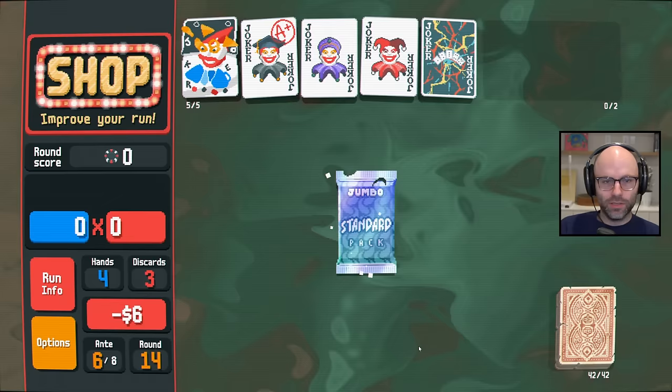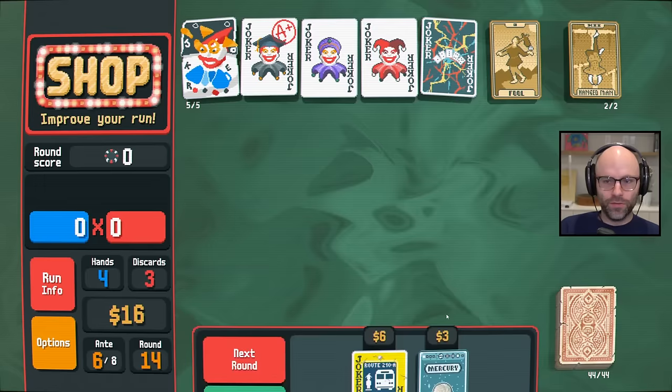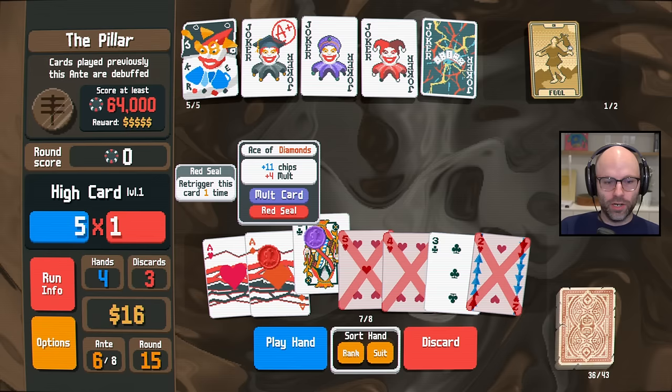I'm just happy to be here. Fool card gives us Hanged Man. I love a tarot — I'm going to start taking Purple Seals. Purple Seals tend to be good, insane value. Give me a Gold Seal five, and then we'll just go next. Cards previously played are debuffed — it's kind of a weak play, but we'll dump one of you there. We've got to at least discard you.